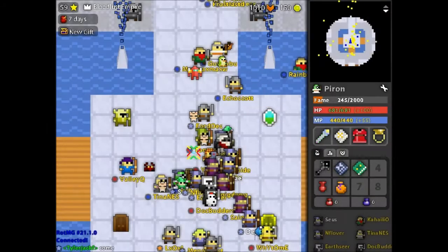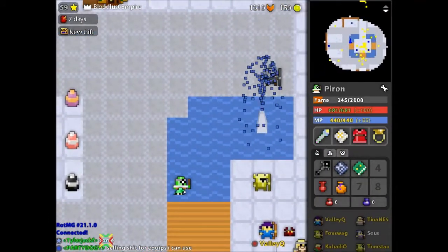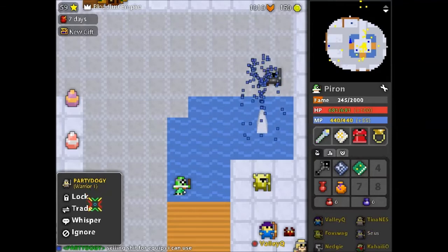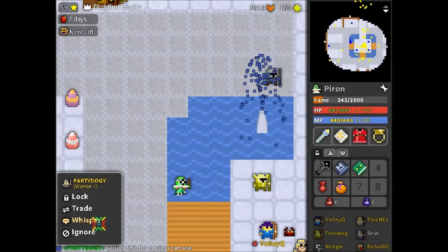If we go to the Nexus, we'll see people talking. If you right-click on their name, text, or star, it'll bring up a picture of them with a menu to teleport, lock, unlock, trade, whisper, ignore, and invite them if it is possible.